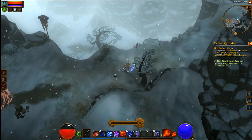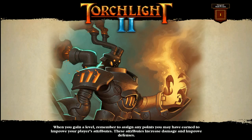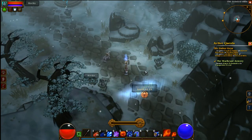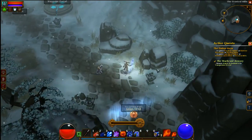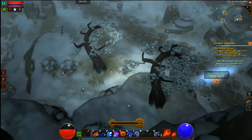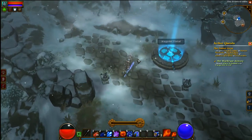Hey guys, welcome back to Torchlight 2. We are on to another quest — going to find some keys to help somebody out. I don't know, it's very strange and confusing, or maybe I'm just not listening. Yeah, we're just over here getting some keys and then we're going to help someone if we get there first, something like that. Waypoint activated — oh, that's good.